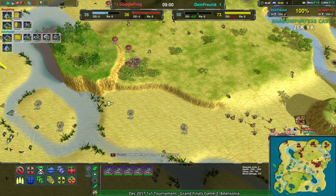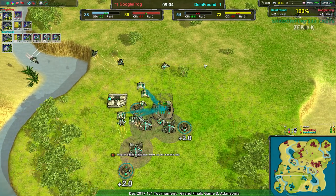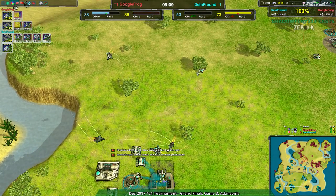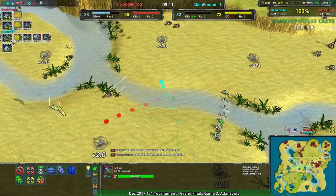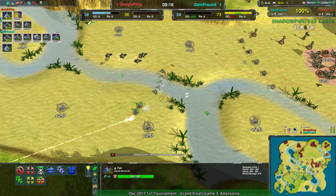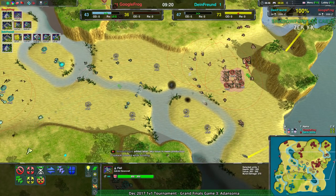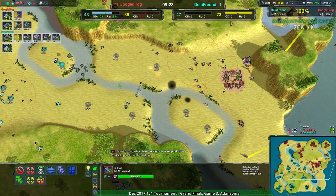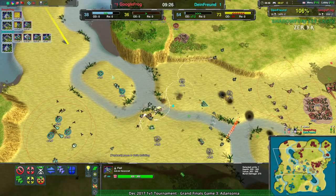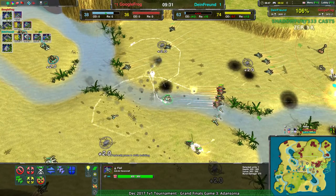We saw in the last match — not the last match, the one on Tandem Craters, game one of the series — we saw the exact same thing, going for hovercraft specifically to get flails. At this point we're seeing definitely why — the flail is getting rid of all the Google Frog Swifts, wiping out Google Frog's air control pretty well. But at the same time, Google Frog has the same tools — Google Frog's going to have flails of their own, though it's a bit slower now because of the way the economy's set up. They don't have a whole lot of caretakers at their base.